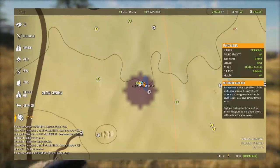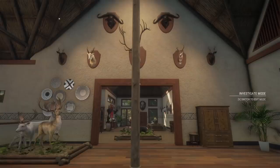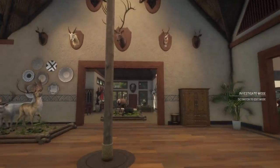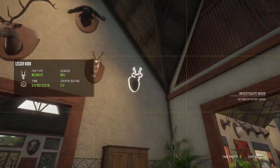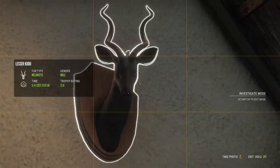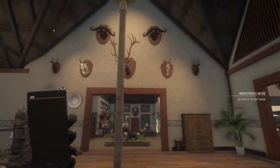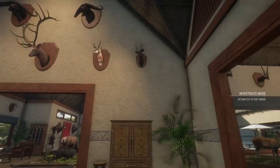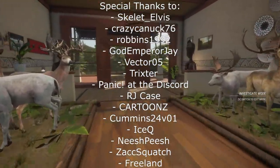Throughout, we saw the 45-70 just being fantastic for pretty much everything we used it for — it's probably something I need to stop overlooking, because clearly it is more than capable on even the biggest game. In the Trophy Lodge, we actually have two gold melanistic kudu now — a 26.2 from August 2020 and our new 27.8 from today. You can see how much bigger the new one is with extra curl and more mass. I quite like that they have different horn shapes. If we could ever get an albino female, that could make for a really cool multi mount — but for now, I like what we have. Thanks for watching, see you next time.